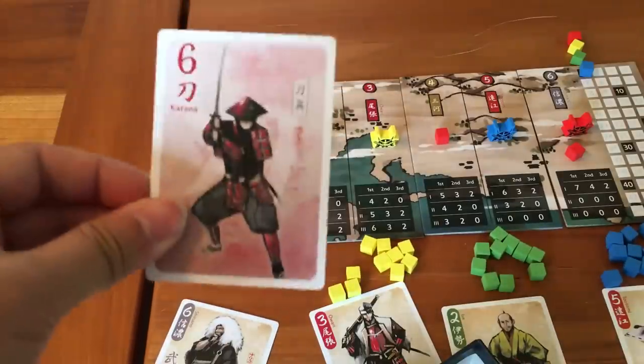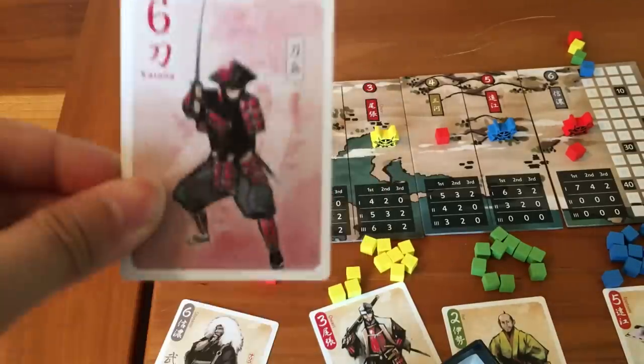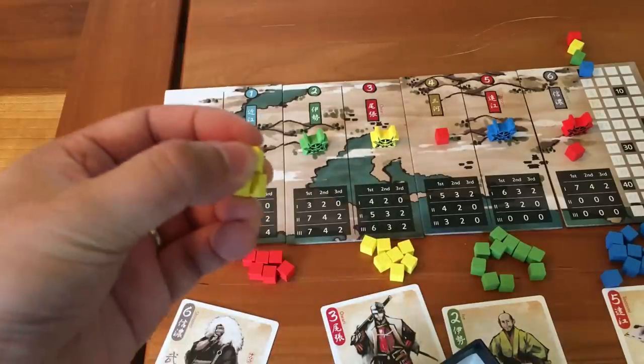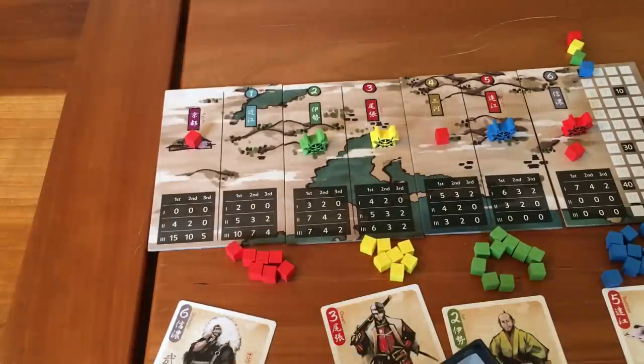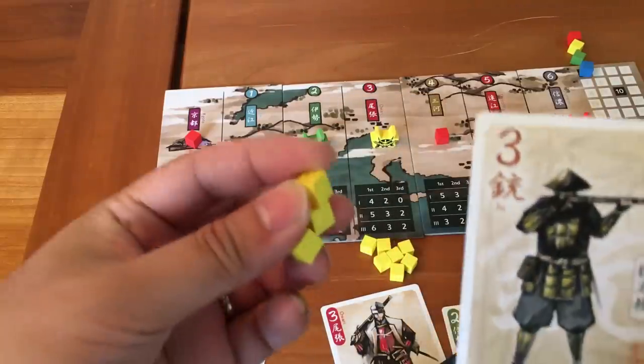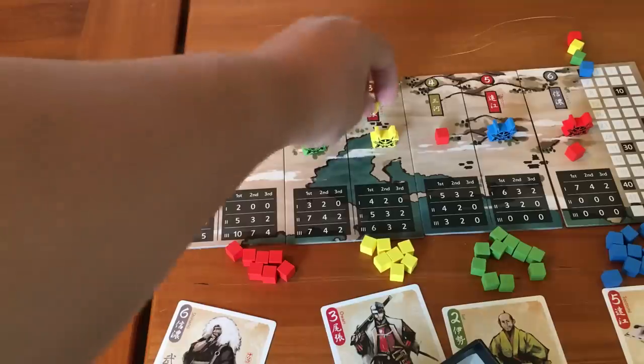If you play a numbered card, there are two effects you can choose: A or B. Effect A is to take 0 to 3 samurai tokens from your supply and place them into the area with the same number as that card. So if player 2 played a 3 card, they could take up to 3 samurai and place them in area 3.